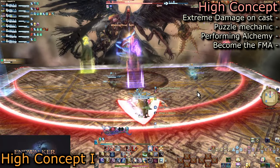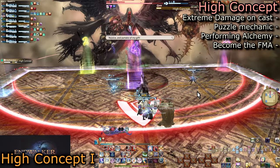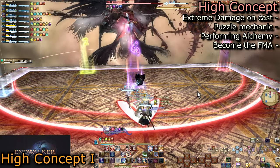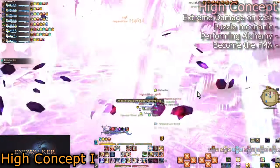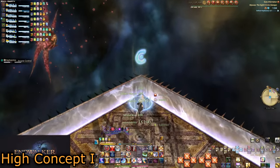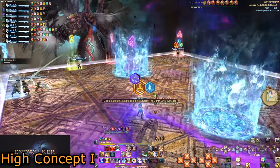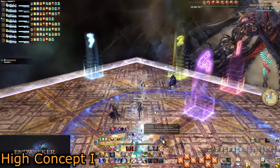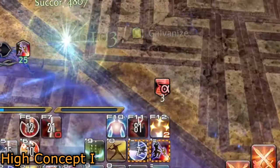High Concept is a very slow but very dangerous cast. You will want shields and several layers of mitigation to survive. Upon landing the hit, he will become untargetable for the next 40 seconds. Eight debuffs will go out with only one rule: stack markers are role-based, but this info doesn't seem to have much use. This is a puzzle mechanic with four instances of damage, so some healing is needed, but not much. Quickly heal up from the High Concept cast and spread to your designated locations.